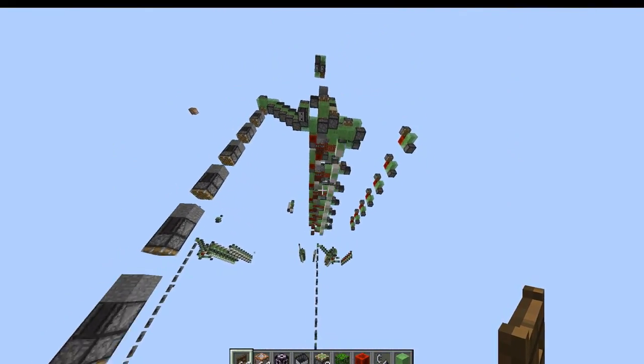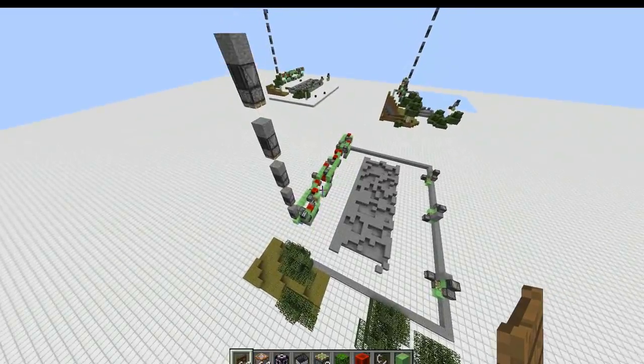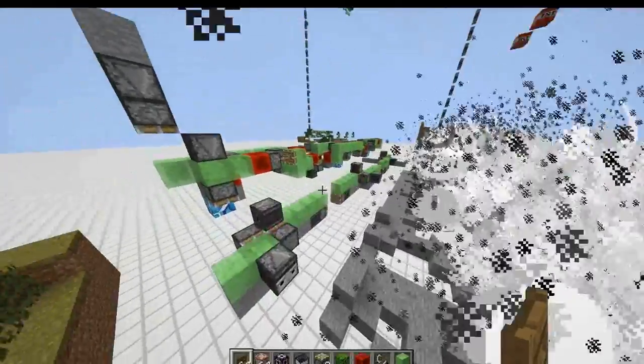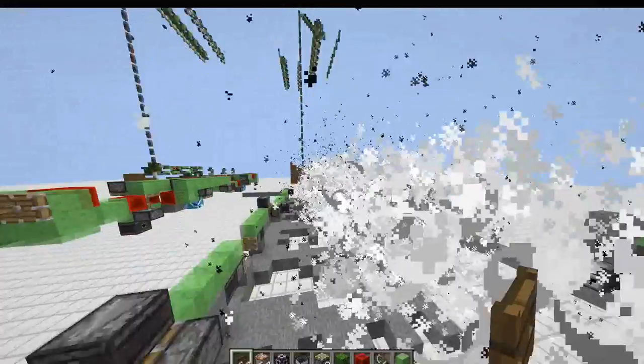Then the TNT dupers are sent off again, and then a short delay later, the water sweepers down below will also be sent off. This way, the water sweepers aren't in the way of the TNT coming down and destroying them.